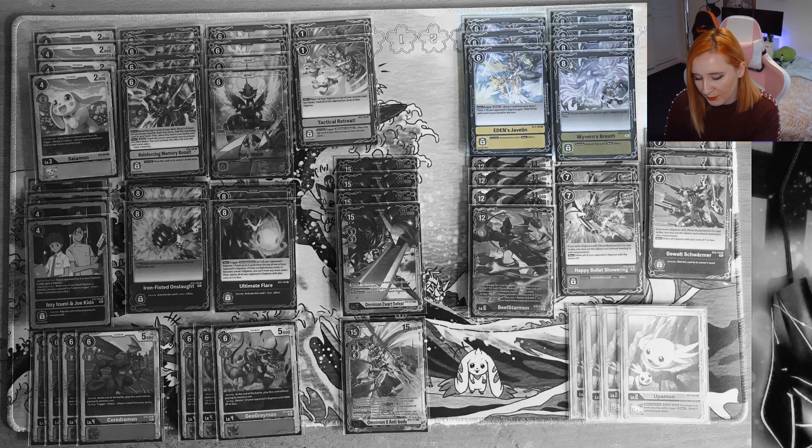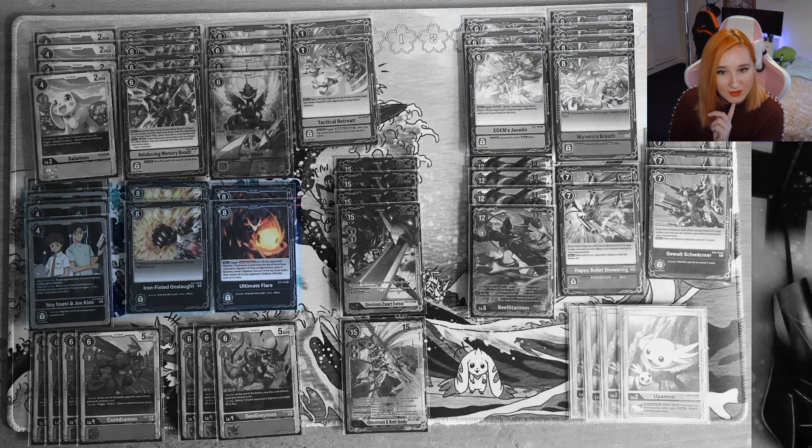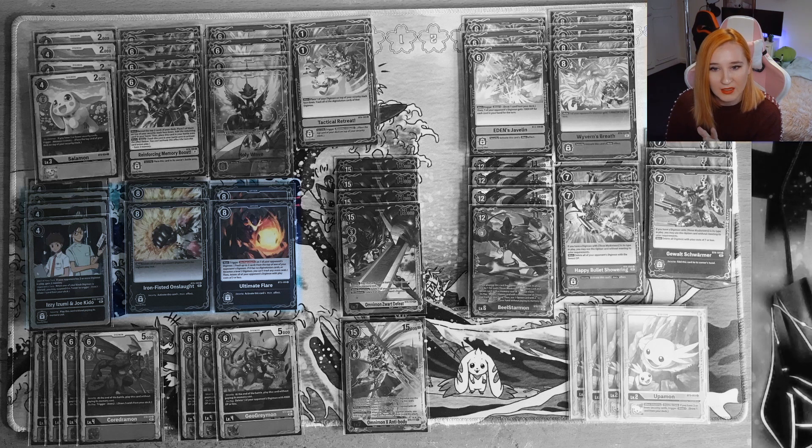Next up we have the black package — you've got your Izzy and your Joe, Iron Fisted Onslaught and Ultimate Flare. It's a lot of hard removal, great in security and great for just straight up removing cards.